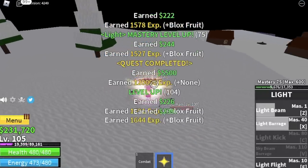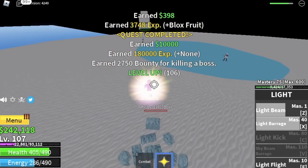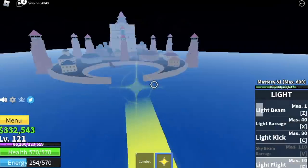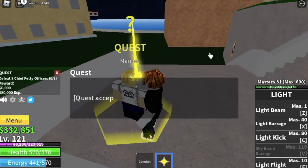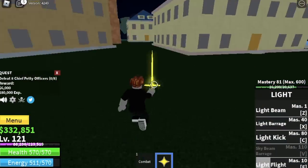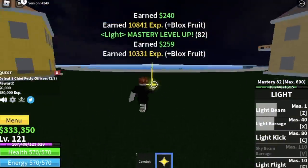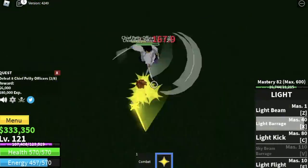At level 105 you can start defeating the yeti — just keep doing it because it gives a lot of experience. When you reach level 121 you can go to the next island, which is Marine Ford. Start the quest by defeating the chief petty officers — lure two at a time and use your light flight to get to the other side of the island and defeat two more.